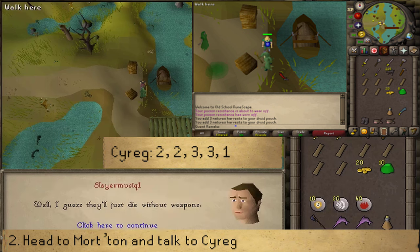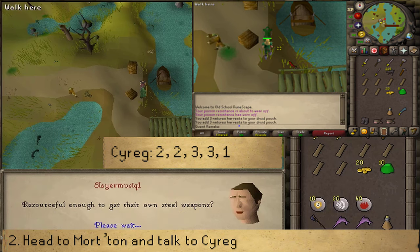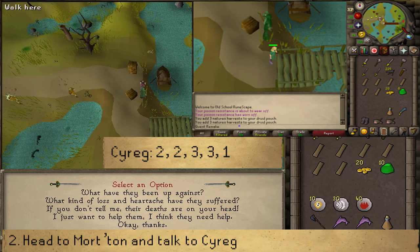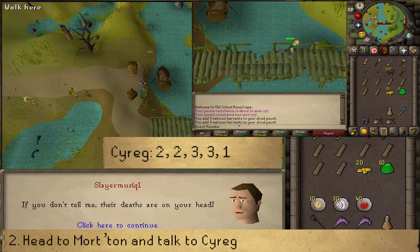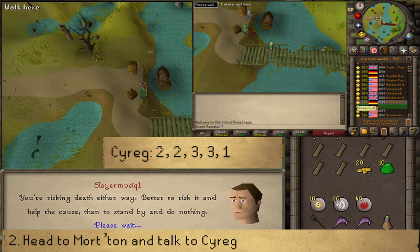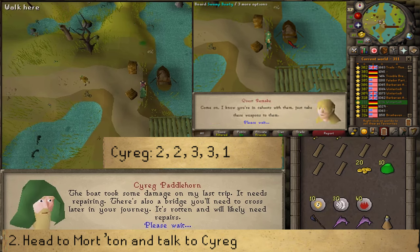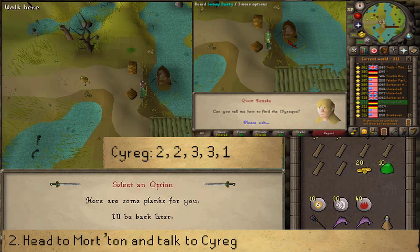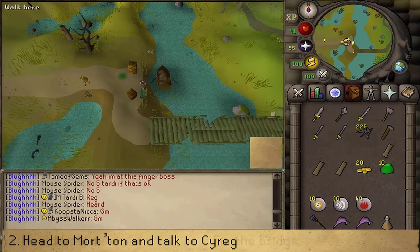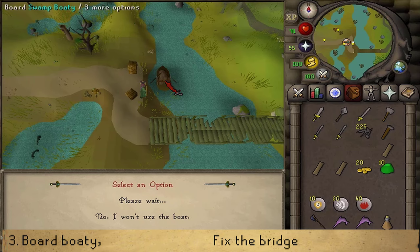If your combat level is 80 or below, you will be attacked by the Shades of Mort'ton. Simply cross the bridge east until they are no longer aggressive, then hop worlds so that the Shades are no longer near Cyreg. On the other server, talk to Cyreg and select option 22331. Then click on the boat to board it — it will cost 10 GP.